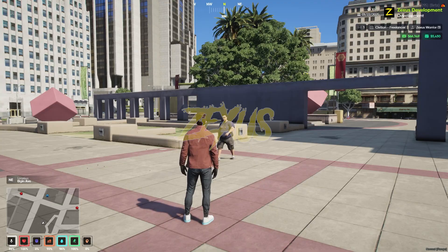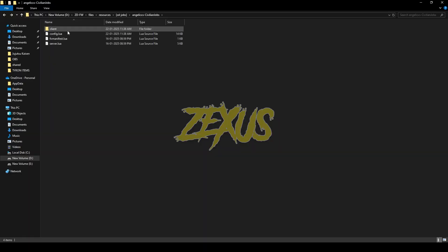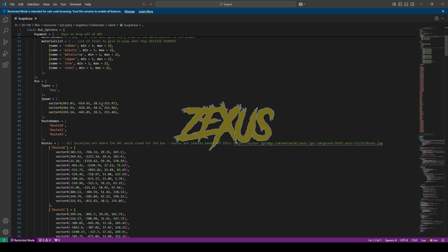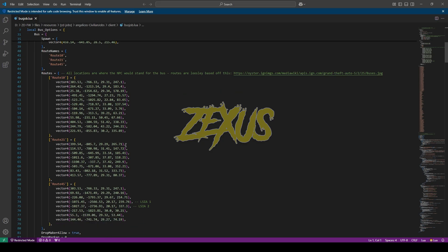Now let's start the server. For the bus job, open the job script, go to the client folder, and open busjob.lua. From here you can change the coordinates, the name of the bus job, the ped model of the boss man, and everything else. You can also config the bus spawn location and add multiple routes as you like.